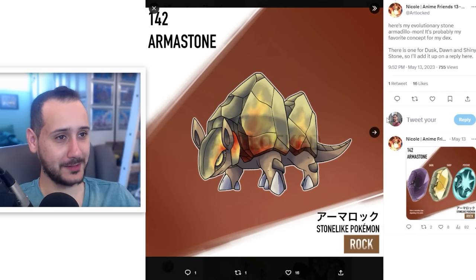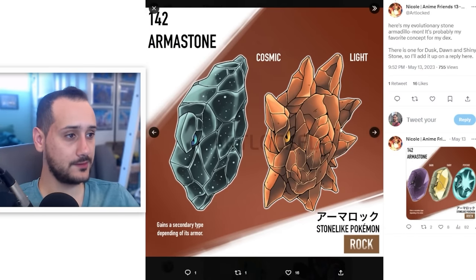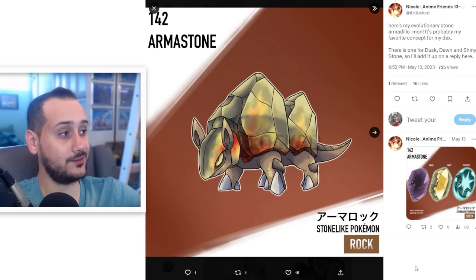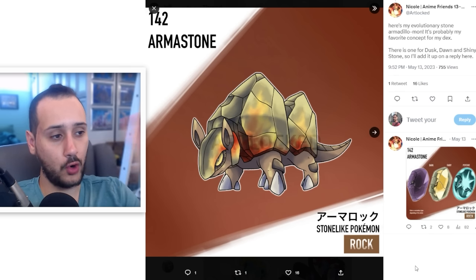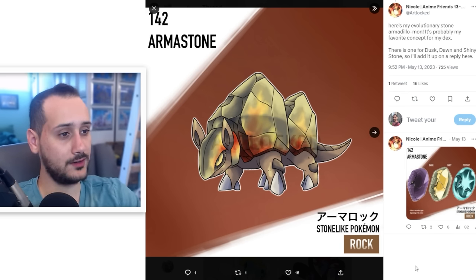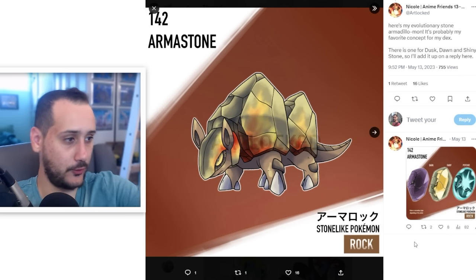Art Lock made this armor stone Pokemon that can basically roll into a ball that looks like different evolutionary stones - it's a genius concept. Art-wise, this is really good, no critiques. The only difference is that yes, this is a really cool gimmick, but you want the normal form to at least be strong on its own. If I just saw the normal non-rolled-up version of this Pokemon, it's kind of unremarkable. Try to make the normal form stand out as well. If I saw this in the wild I'd be like, cool rock armadillo - but you literally have the power to change it for the better. You're a great artist.